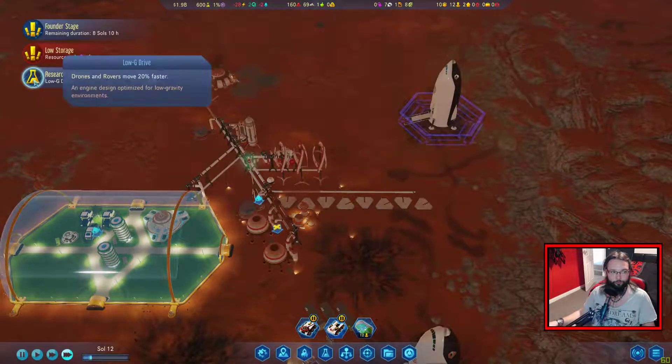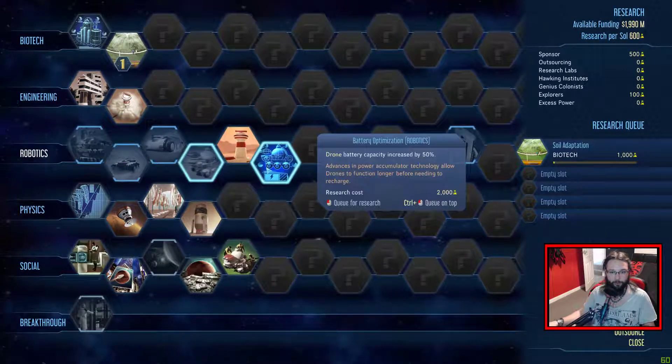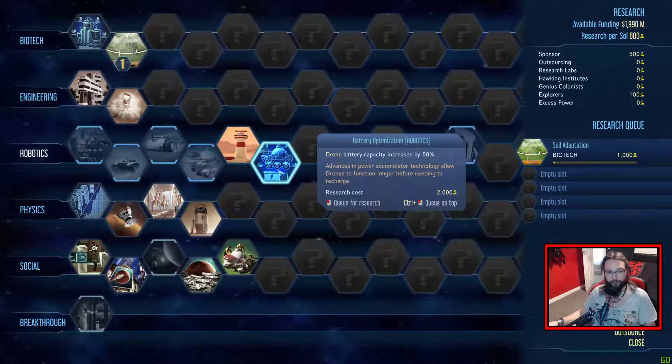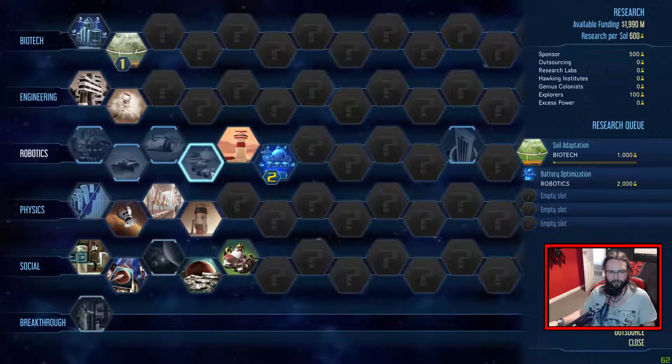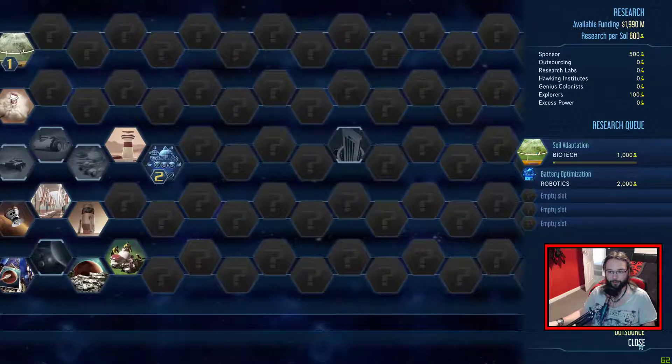Research complete. We've got the low G whatchamacallit. So drones and rovers move 20% faster. Helps if you read it correctly.